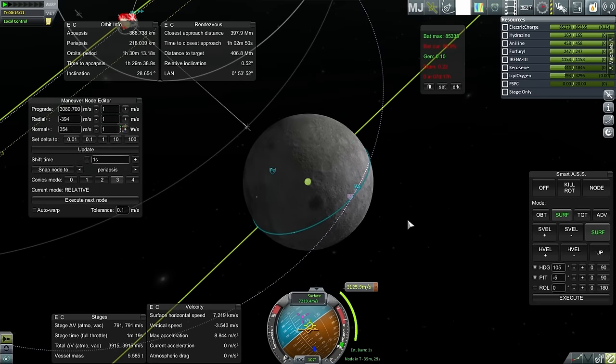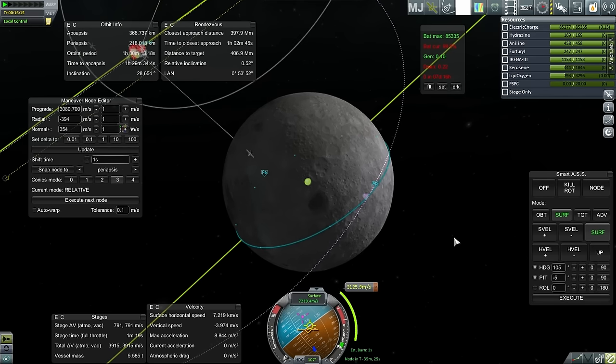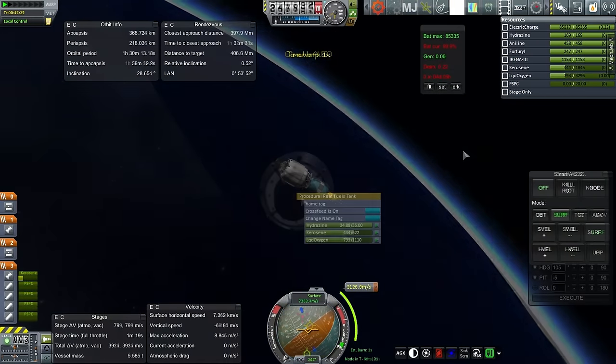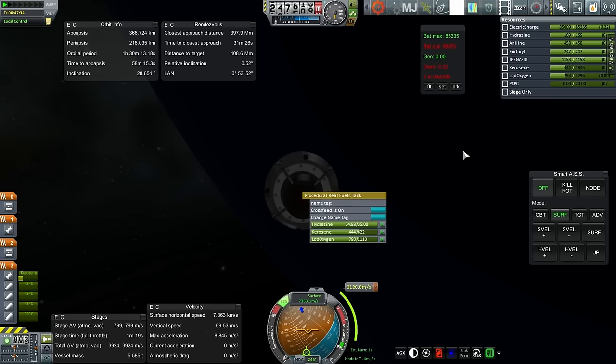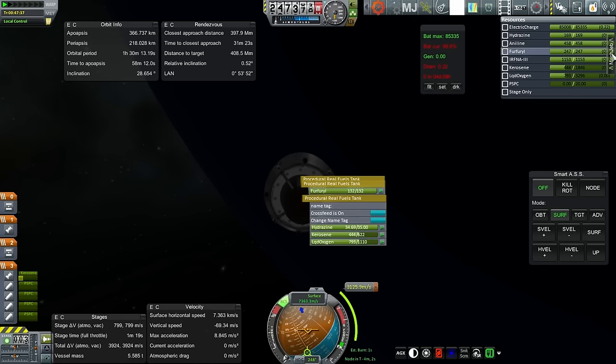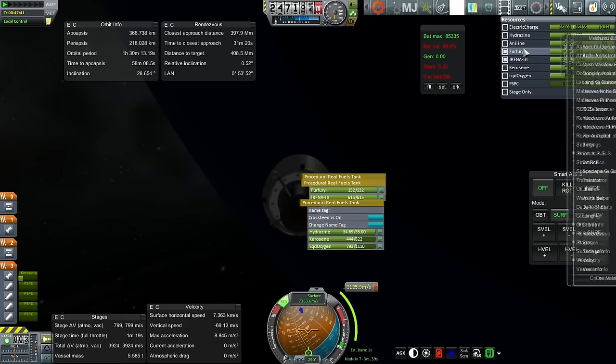Obviously, we're going to have to correct inclination and get into orbit at the same time — that'd be the best way to do it. But that hinges upon me having some sort of communication when I do that. We'll have to plot as we get closer and see what we can do. We might have to do something suboptimal, in which case we might have to reconsider the specific orbit contract and just do the other three.